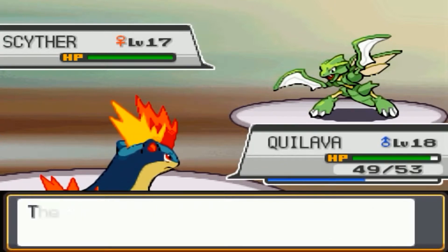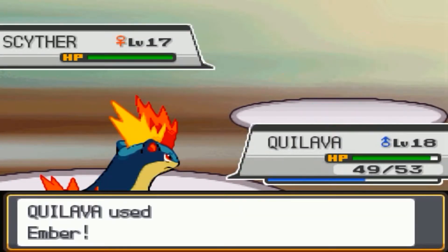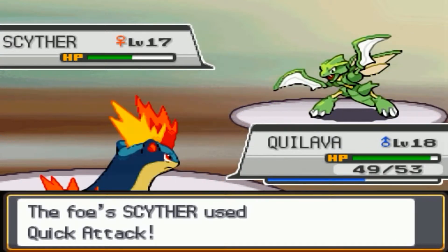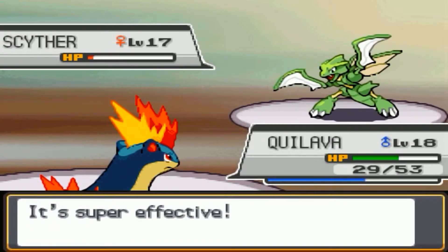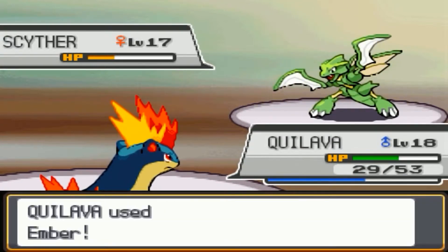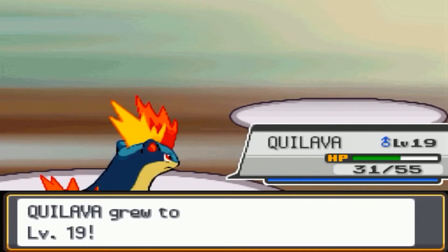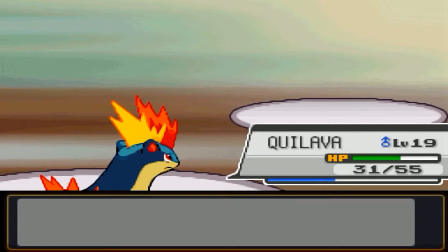His second and third Pokemon are Metapod level 15 and Kakuna level 15. Scyther can be a big issue though — he prefers U-turn, but right when I say it he proves me wrong and uses Quick Attack. Scyther also has a Sitrus Berry. He goes down, and Quilava reaches level 19 since Scyther gives a big chunk of experience.